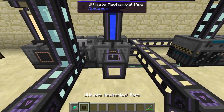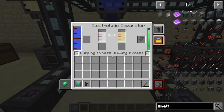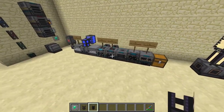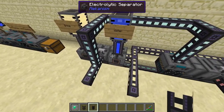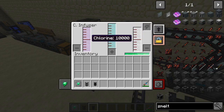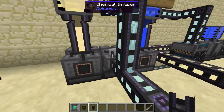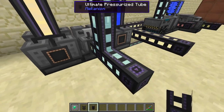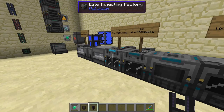Water goes into the front of the electrolytic separator, though it can actually go into any side. Oxygen always comes out on the right side, hydrogen always comes out on the left side. This oxygen in the pressurized tube is what you'd bring over and pump into your purifying factory. For hydrogen chloride, we use hydrogen in a chemical infuser along with some chlorine — chlorine comes from an electrolytic separator with brine. The brine separates into sodium and chlorine; dump the extra sodium since there's no use for it. Chlorine and hydrogen get turned into hydrogen chloride, which you pump into your injecting factory.